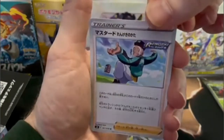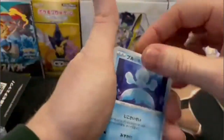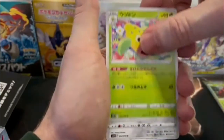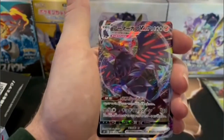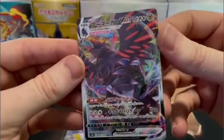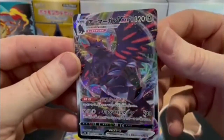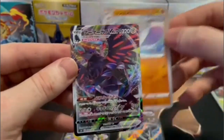Here's that Mustard, the Rapid Strike version of him. We're a little over halfway through this box — we have four hits. Hopefully we can match that Single Strike box. Corviknight VMAX — look at that. The background on these cards is just, I don't know if you'd call it psychedelic, or kind of like outer space, but it just looks good. Did tremendous with these.